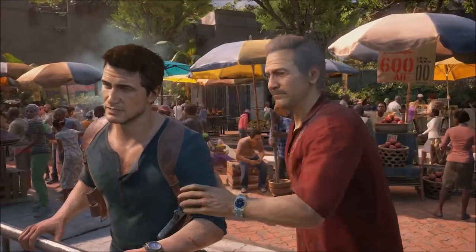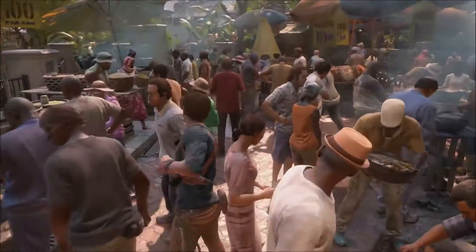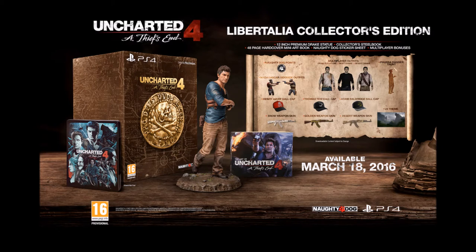This is like the ultimate collector's edition and it has everything mentioned above, but it also includes a 12-inch premium Nathan Drake statue by Gentle Giant, three multiplayer outfits of Nathan Drake — inspired by the first game, Heist Drake from Uncharted 2, and Desert Drake from Uncharted 3. This edition also includes three custom weapon skins: golden, snow, and desert weapon skins, as well as three DLC hats — the Henry Avery, Thomas Tew, and Adam Baldridge seagull ball caps.